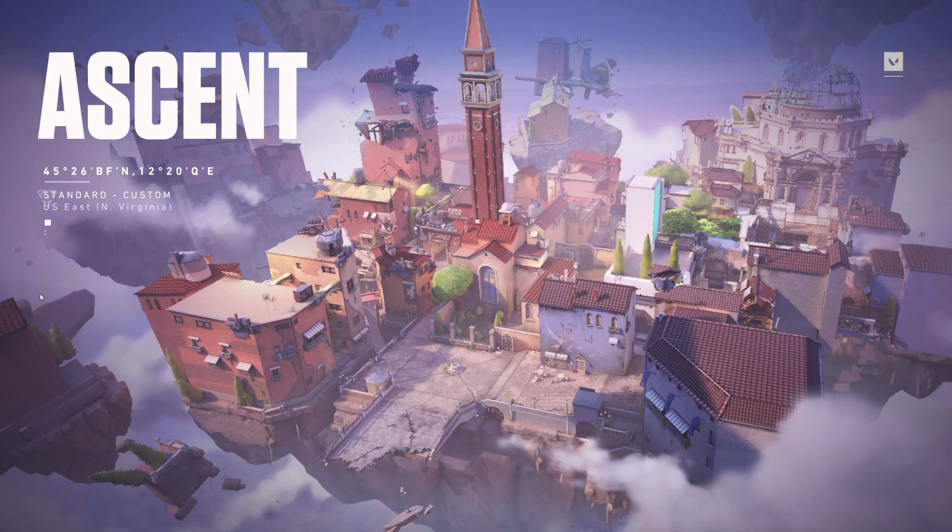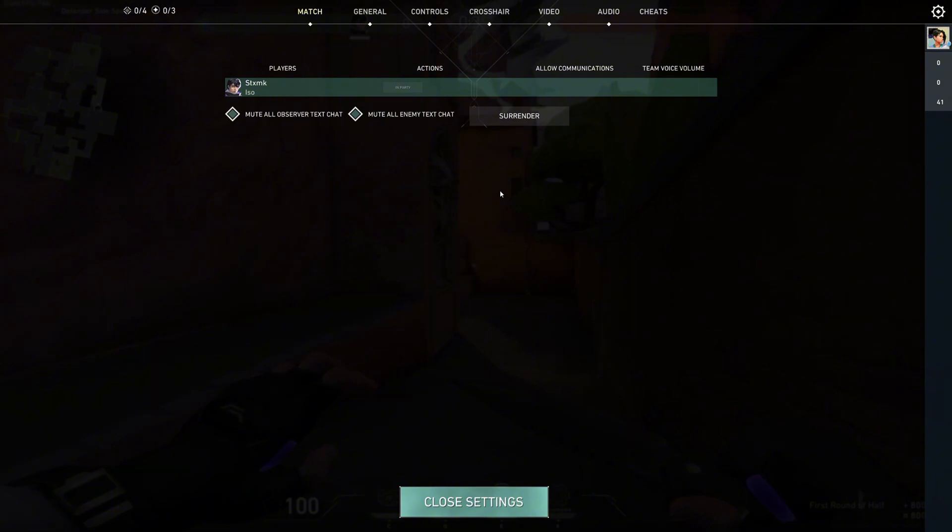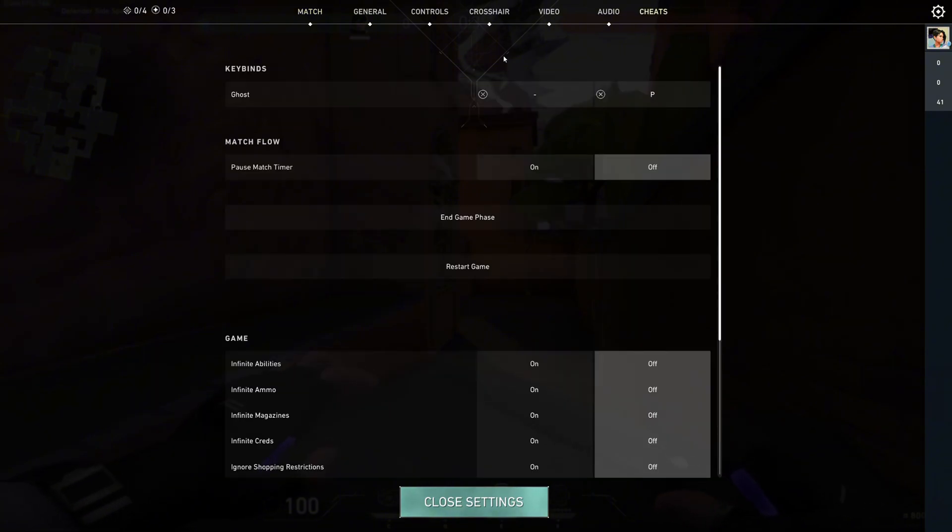It should take a while to put you in the game. Once you are in the game, click on Escape. From here, go to the Cheats option right here.